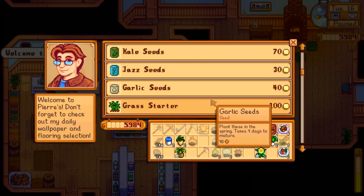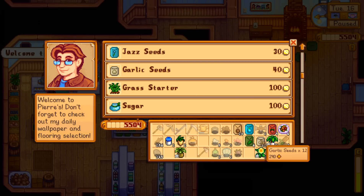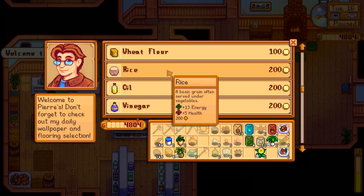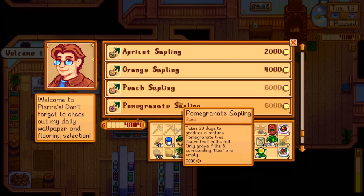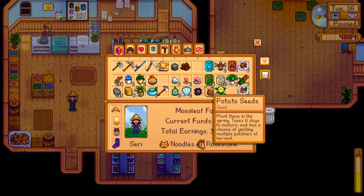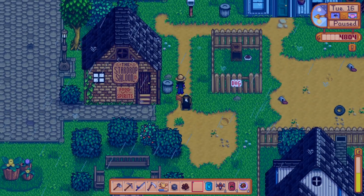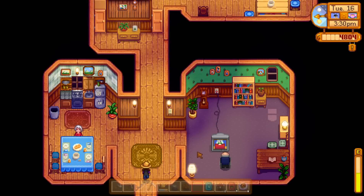Maybe some more kale, and maybe the garlic because it's really easy to get going. Don't sell those ancient seeds! I'm going to grab a few sugars and a few wheat flours. I hate to spend the money so frivolously, but sometimes you just got to do it. I can't afford the pomegranate right now, but I should probably buy it pretty soon. Somehow today has turned into a farming day and I wanted it to be a fight in the mines, a big rough and tough day — but such things happen. I do have a leek for a cranky old man, so let's go see George and see if we can perk his day up.